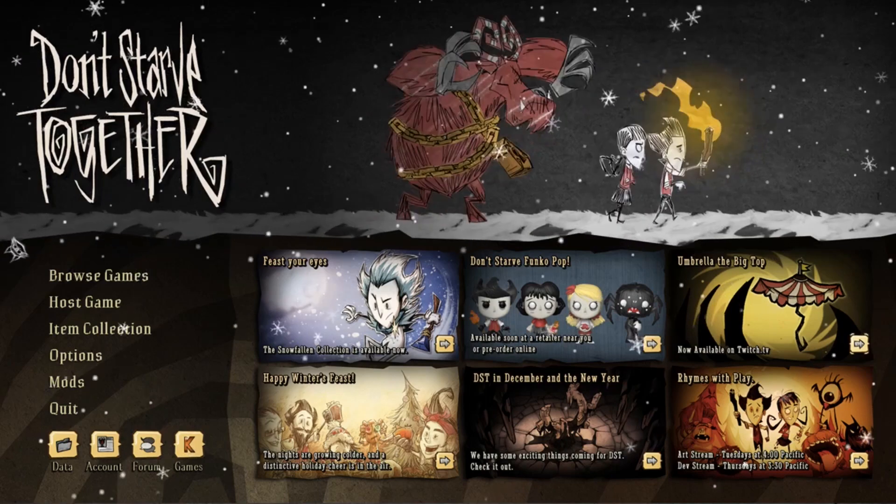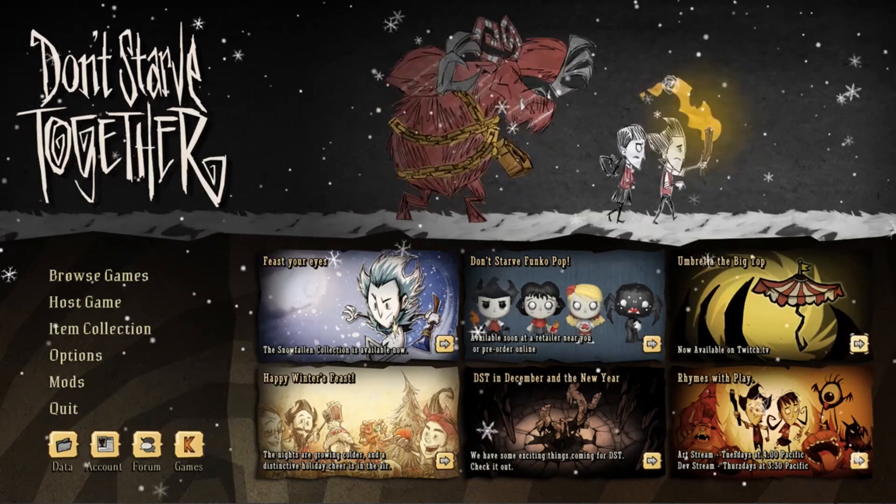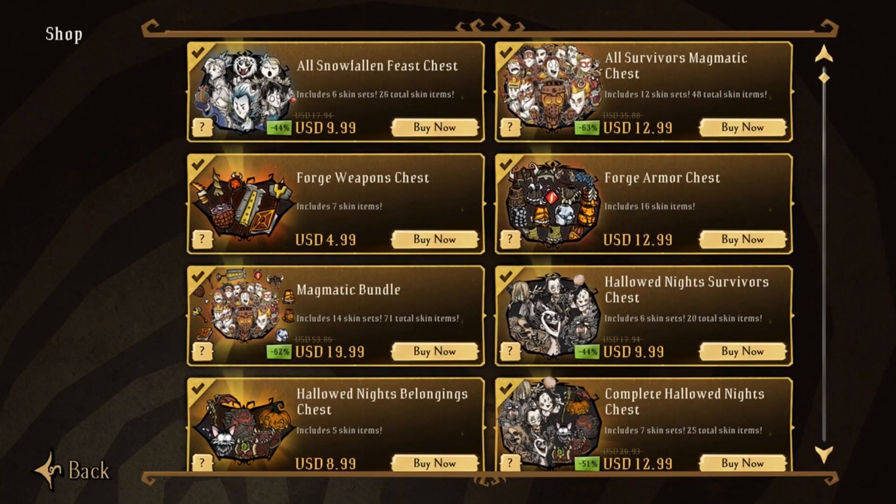But most of what's new lives in the curio cabinet, so let's head there. Sadly, no new Snowfall skins for our remaining survivors, but the originals are still up for grabs.